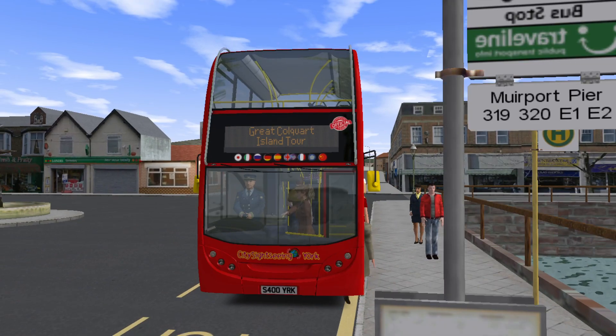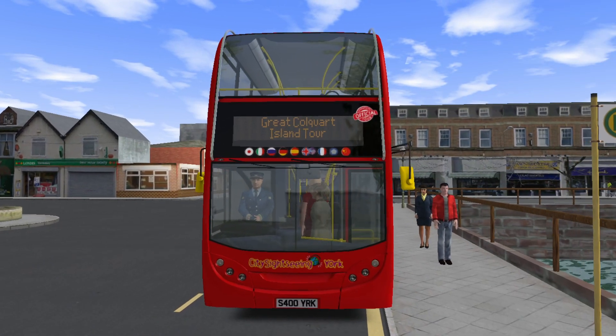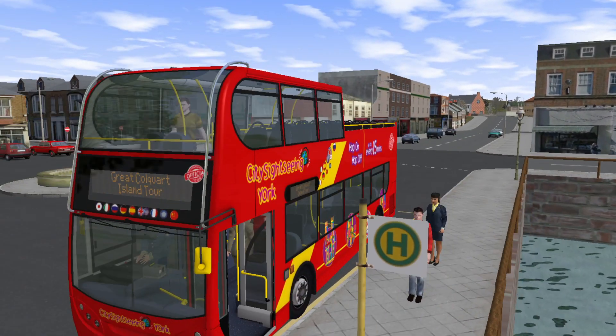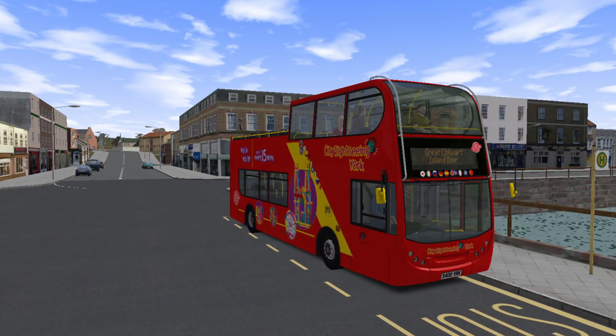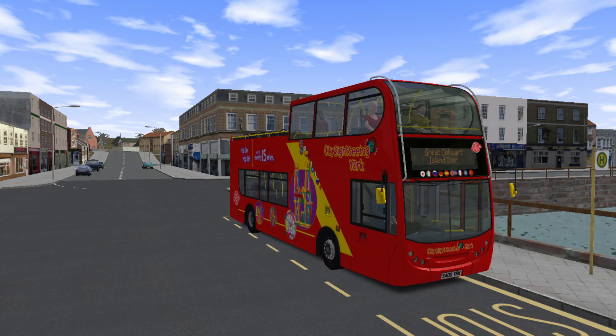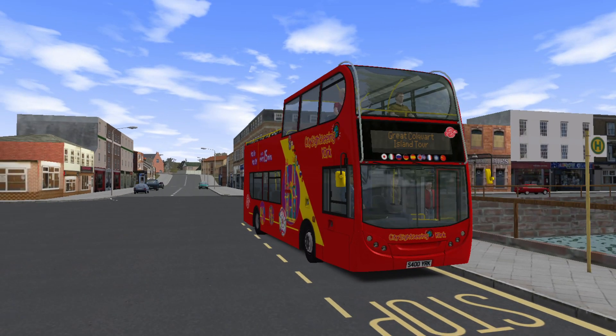This isn't the same copy as the map that I previously had. Have a little look on the front as well — we are not operating the E1 today, we are operating the Great Colquart Island tour. We're sort of pretending that Transniv have loaned this vehicle. It used to have City Sightseeing in Albarn and all of those places, sort of in Scotland. So we're doing one of those sort of city sightseeing tours.